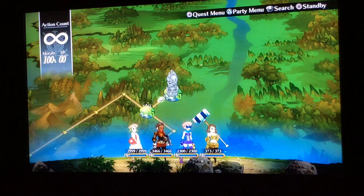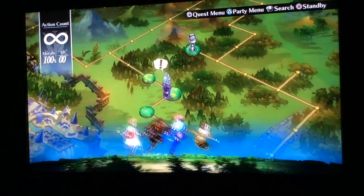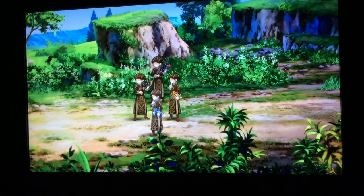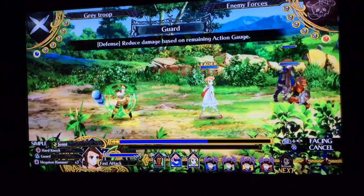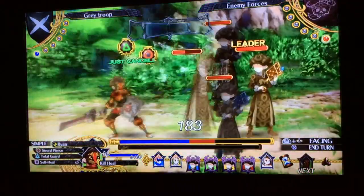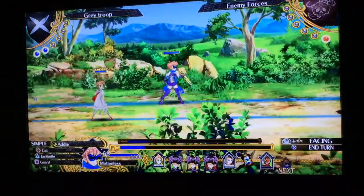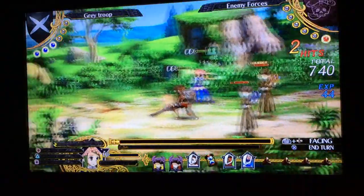What you want to do is go to the level 43 search quest and go down here first. Kill this enemy. Right now we're just trying to get TP.